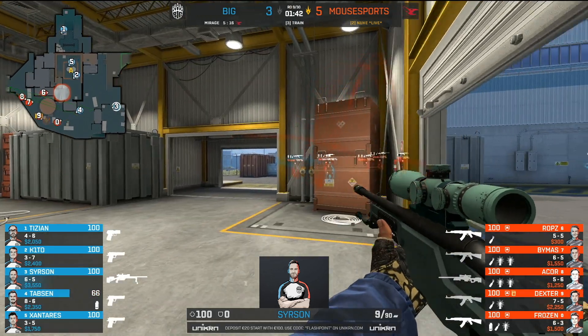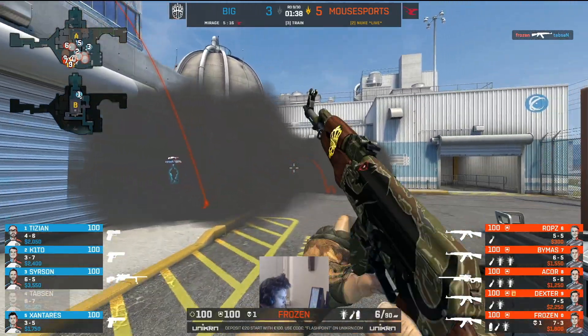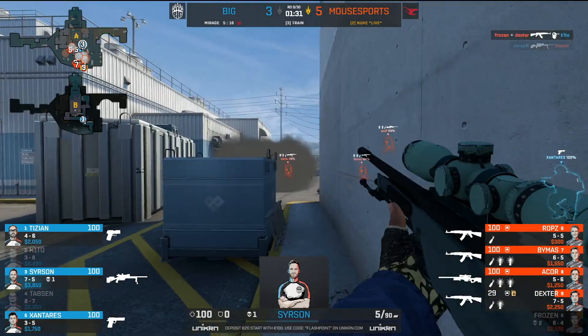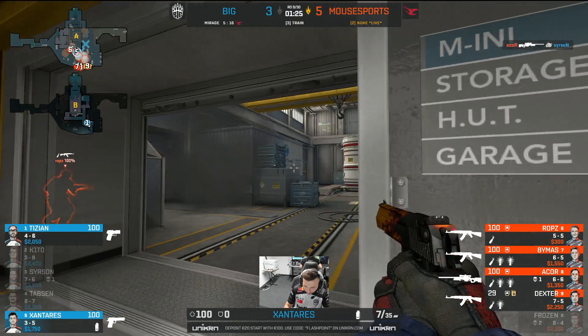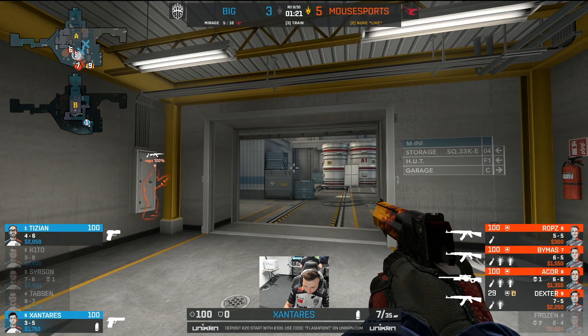That leaves BIG in a difficult situation on their CT side — three rounds from eight. Searson on a scout once again, cameo appearance from a bunch of pistols. Swing and a miss. Tabs will get dropped by Beemus or 'mini' for the Americans among us. There's a swipe through the smoke, but this may be cosmetic damage to the likes of Mousesports unless Tizian and Zantarez can do more than this.